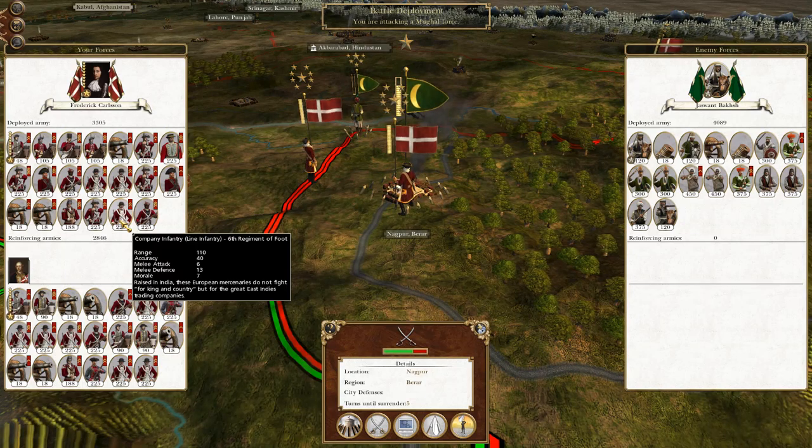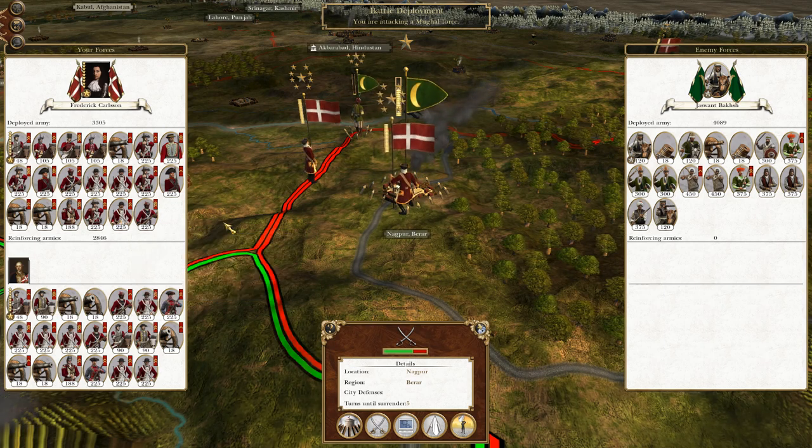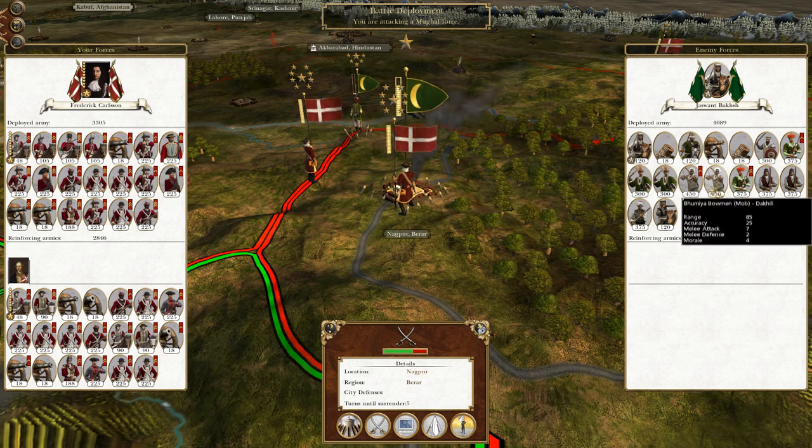What's up guys? This is the Brofman and I am back to bring you the next episode of my Unplayed Total War. Let's play as Denmark. So the rundown where we left off, the army under Frederick Carlsen is attacking Barar and we are determined to keep Prussia up against Indian forces. Without further ado, let's crack on.